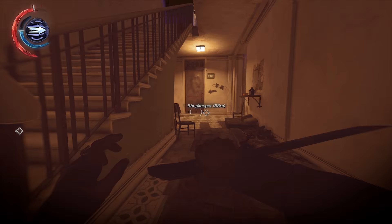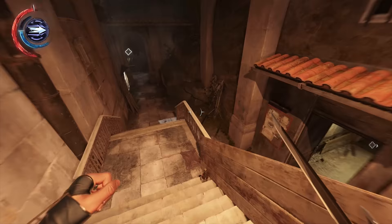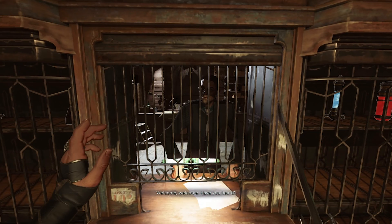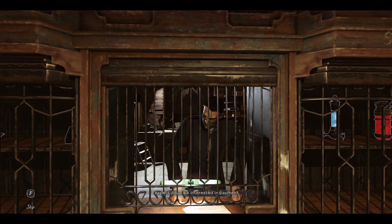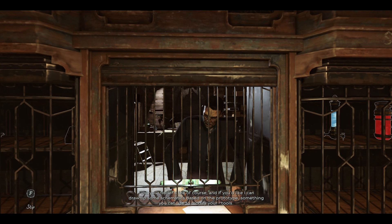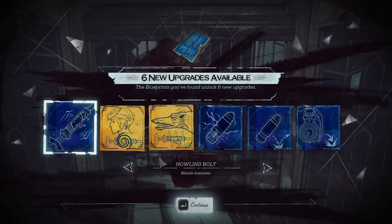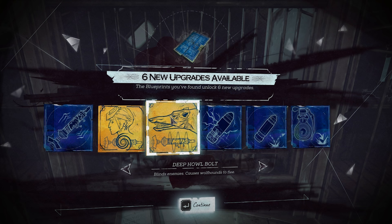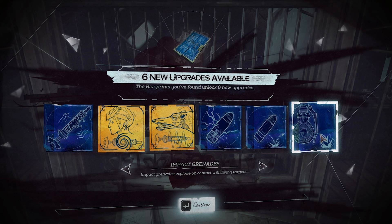All right, there's our black market. Is everybody I murdered in the process of getting to the black market? Hey! Welcome back. I see you found the prototype. Your acquaintance didn't make it — it is a risky line of work, I'm afraid. I expect you'll be interested in payment. First, your finder's fee, of course. And if you like, I can draw up some schematics based on the prototype, something you can use to modify your tools. And as a token of my appreciation, a discount at the shop. A fair deal. Ancient Howlbolt blinds enemies, causes witches to flee. Blinds enemies, causes Wolfhound to flee. Six new upgrades. I like that one.